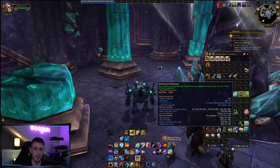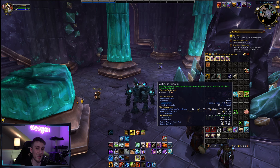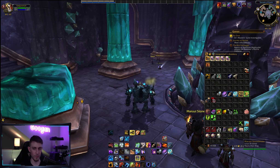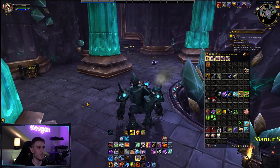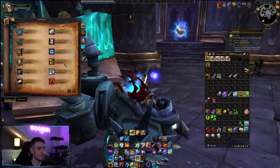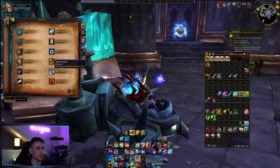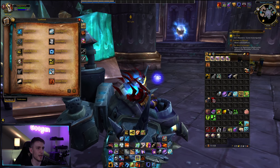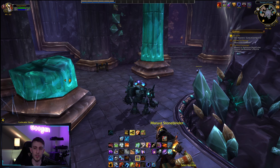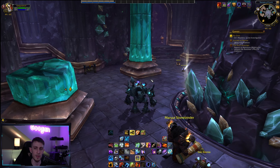If you already have a Tauren, you can actually gather herbs a lot quicker because they have a racial passive. I have not yet tried Darkmoon Firewater on top of being a Tauren — I'm sure it's like lightning fast. But right now I'm using my Mag'har Orc shaman. They have a racial passive that increases their mounted speed by 10%. I have 310 speed and I'm using a Sky Golem so I can gather herbs without dismounting. Unfortunately in Cataclysm, there is no tool that lets you gather ore without dismounting.